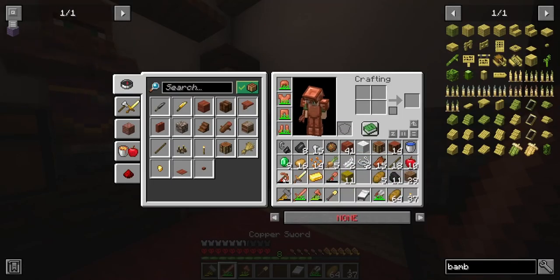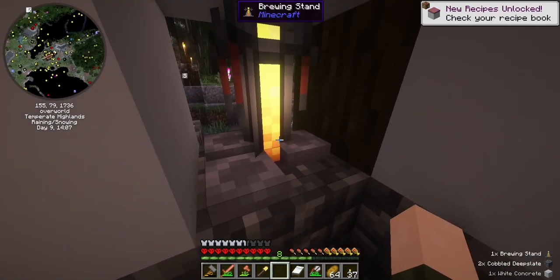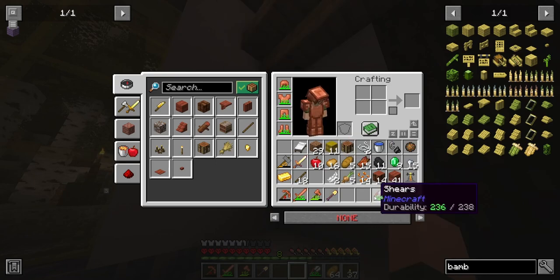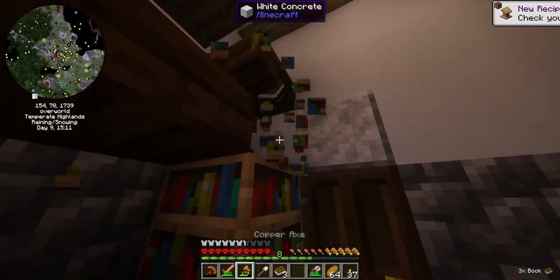I guess we can take the brewing stand. I can toss the flint and the fire charge, because I want to take at least these.